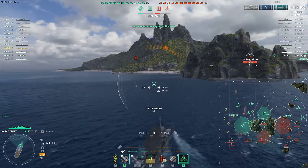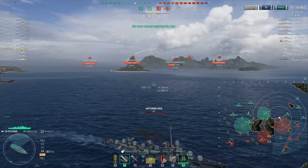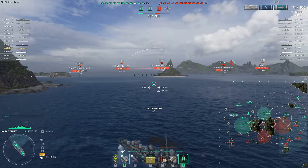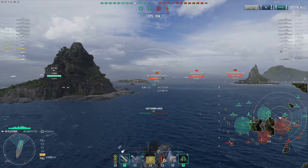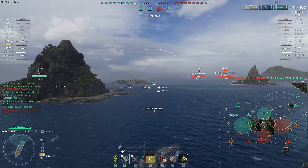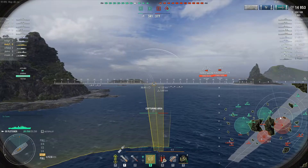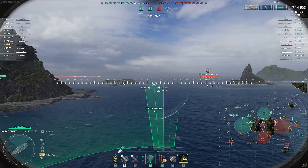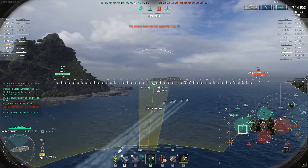Andy spots the Jutland sneaking up the middle, but it's not yet applying much pressure to B cap. Andy flips the B cap and starts reversing in with standard positioning. His speed boost is on cooldown. Unfortunately our Neptune runs out of HP and heads back to port — he probably should have run a little sooner, and his positioning did give the Lepanto some really good opportunities.